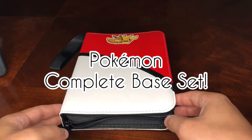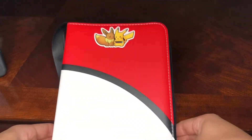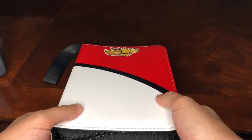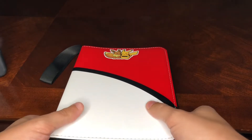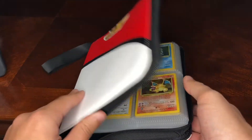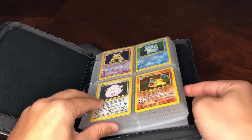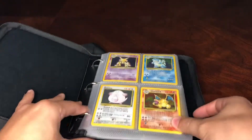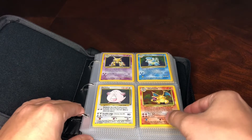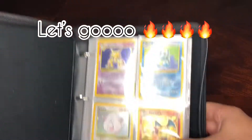Welcome back to another video everybody, my name is John and today we're gonna do something a little interesting — kind of showing off my collection. This right here is taking you back to the year 1999 where Pokemon TCG was first released, and inside this binder is a complete base set, the first 102 cards in the set. We'll go through each one and let you know some interesting facts about Pokemon, so let's go ahead and begin.